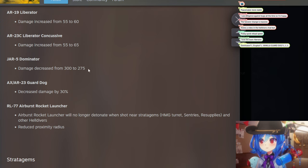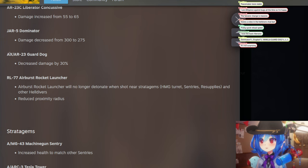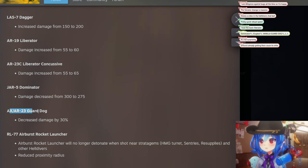The JAR Dominator got a damage decrease. This gun was overpowered, so it makes sense. Really the only thing this significantly affects is killing Berserkers — and maybe some Hive Guards. It's still going to be a very strong gun overall.